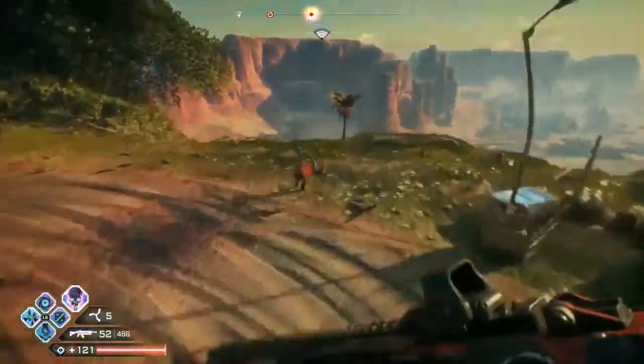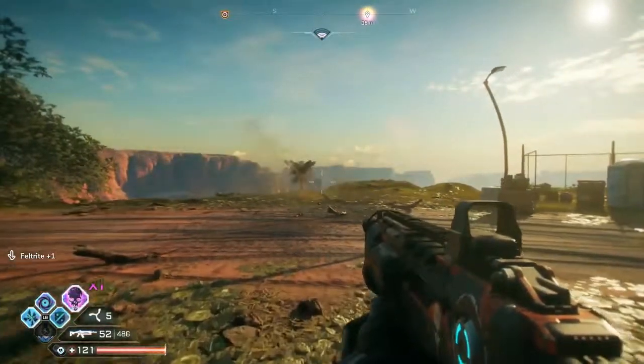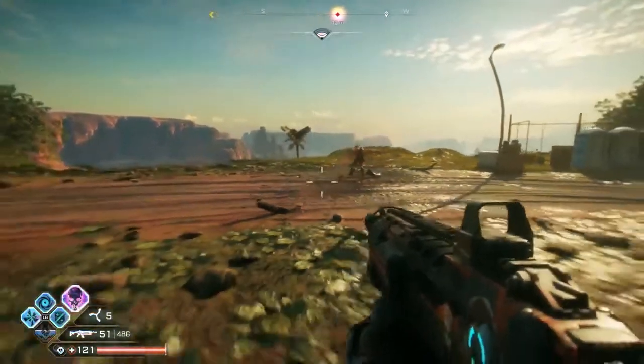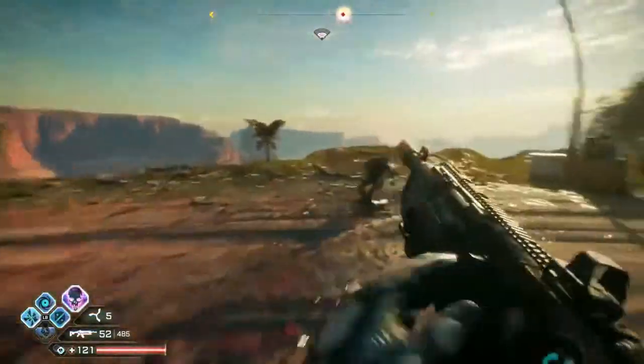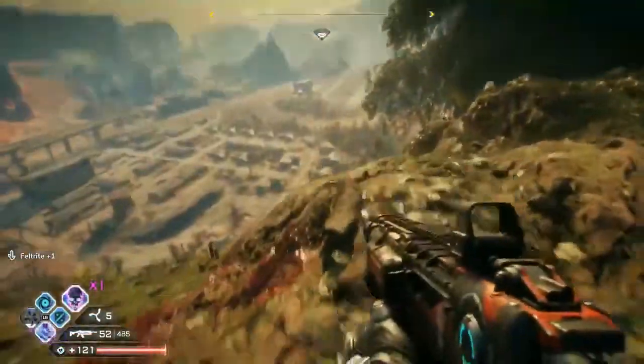I'll go up here and do something like this - bring them a little higher, wake them up a bit. The higher you go, the more damage you do, so if there are more enemies you want to go higher to get more of them. And then I can show off the Shatter, which is very fun to use - it'll split them apart and also send them over the cliff.